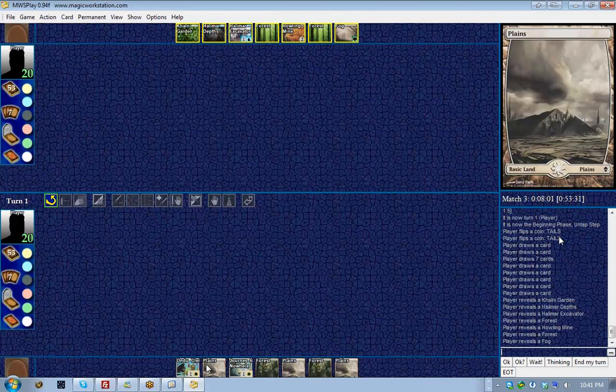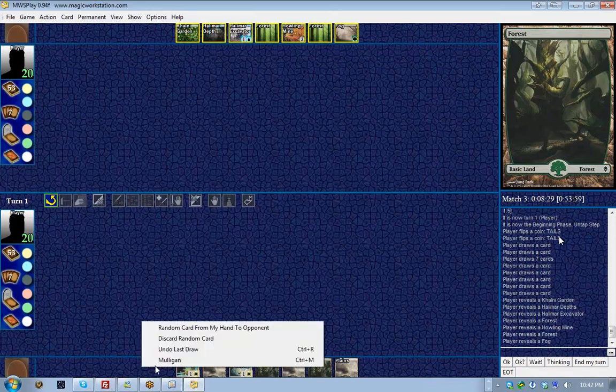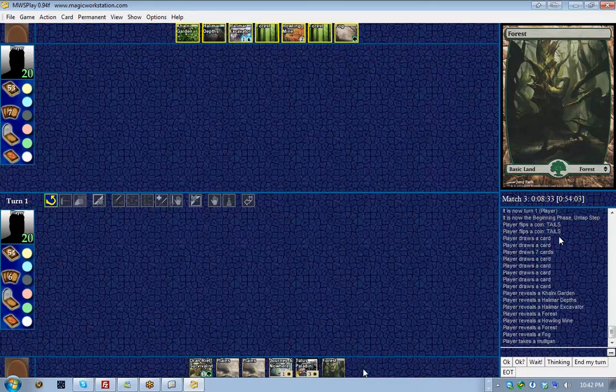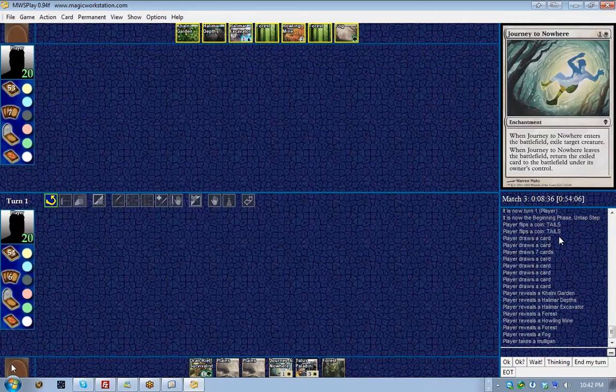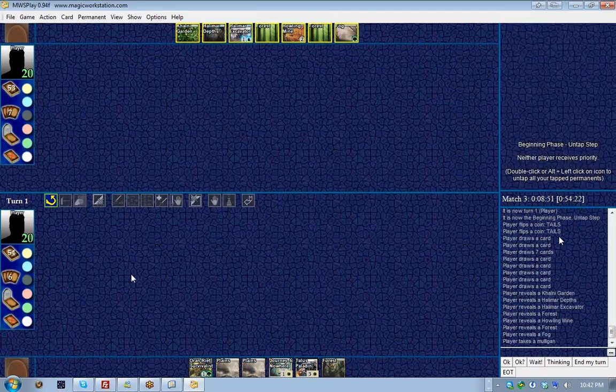There is a feature called mulliganing, where you shuffle your hand back into your library and then draw one fewer card. So if I mulligan right now, I shuffle my hand back and draw six cards. I'm going to do that because I have a lot of land — five plains and forests — and very few spells. After mulliganing I now have three basic lands and three other cards, so I'll keep this hand. You can keep mulliganing but you'll get fewer and fewer cards each time.